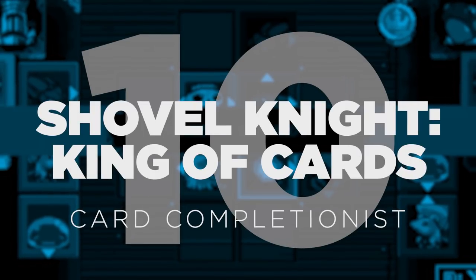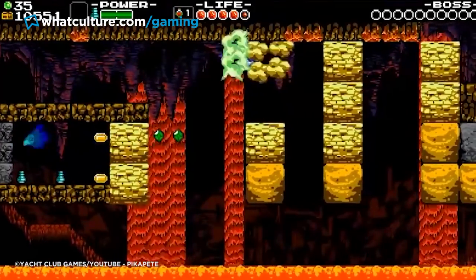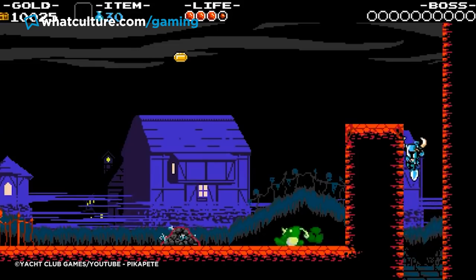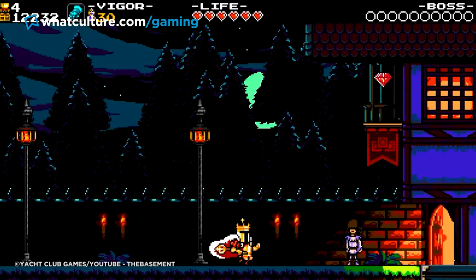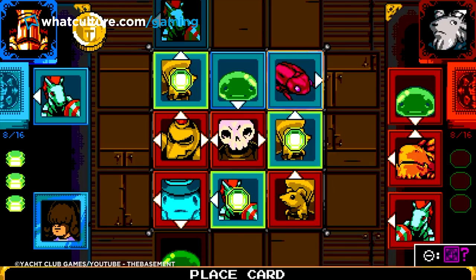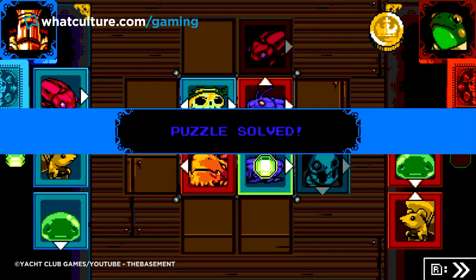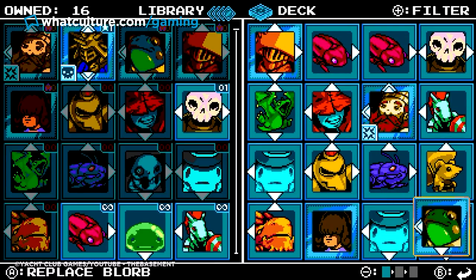Number 10: Shovel Knight King of Cards – Card Completionist. Yacht Club Games created three DLC campaigns for their beloved retro-tinged platformer Shovel Knight, each casting the player as one of the knights of the Order of No Quarter, providing insight into their histories and motivations. Shovel Knight King of Cards is perhaps the most expansive, offering not just new levels but a robust card-based minigame called Joustus — similar to Triple Triad from Final Fantasy VIII — revolving around claiming gems on the board. Claiming the Card Completionist trophy will be quite the feat.